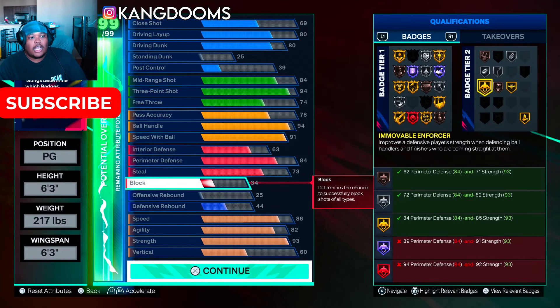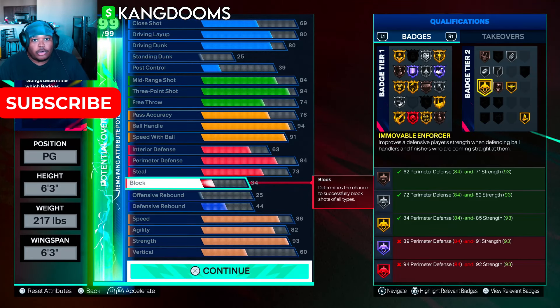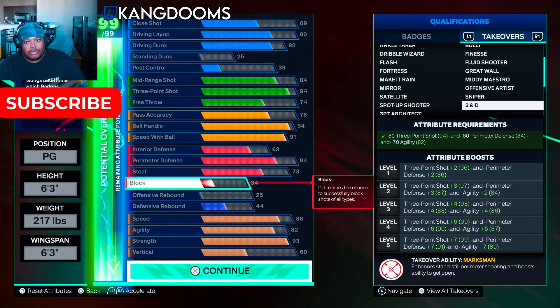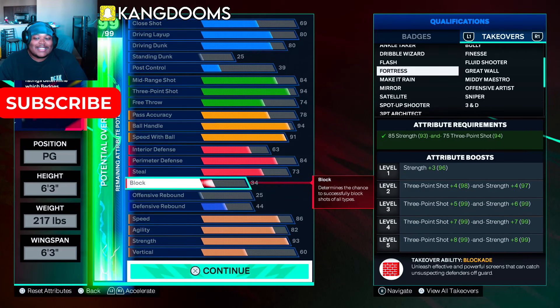Without strength this would be a contested, uncomfortable shot animation. But with 93 strength I can't get moved — I'm a million times more comfortable shooting these shots. Most 2K players are not going to try to get around a crab; the majority of locks just want to go towards you, bump you, knowing they have the benefit of moving little guards. But my guard isn't little anymore — he's big body and he's going to move you. Now I know how Kyle Lowry feels.